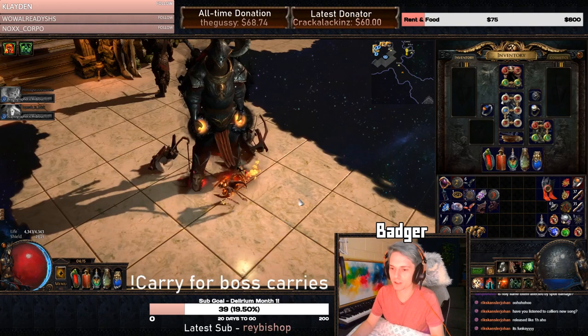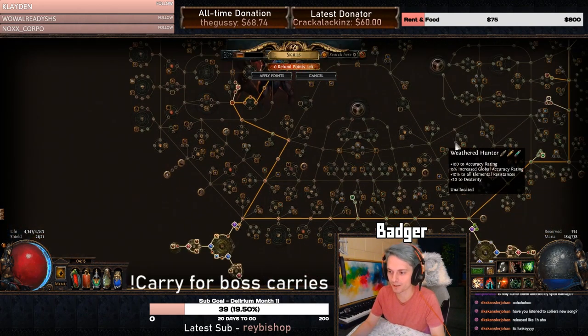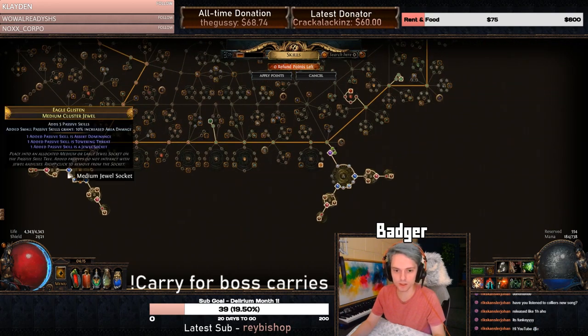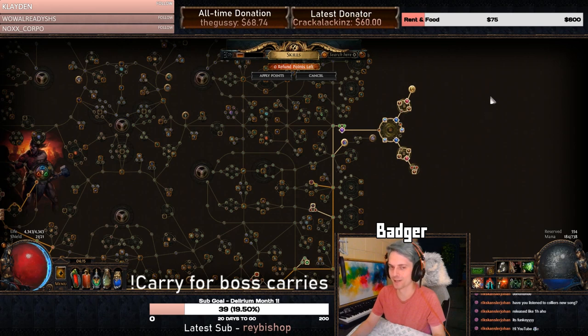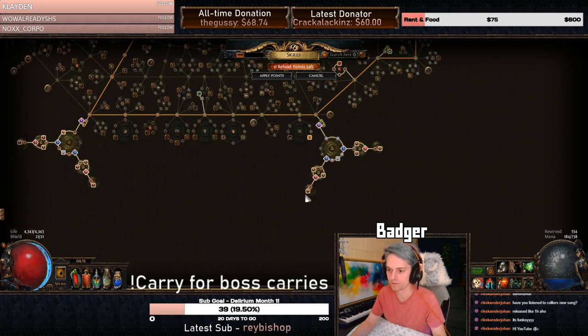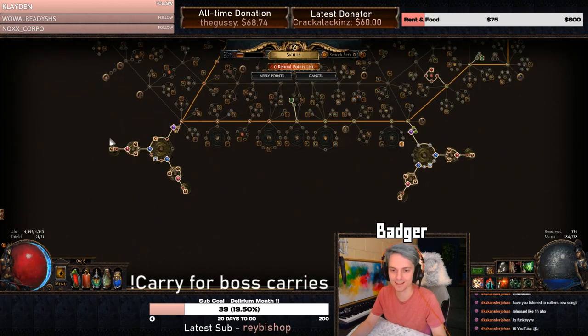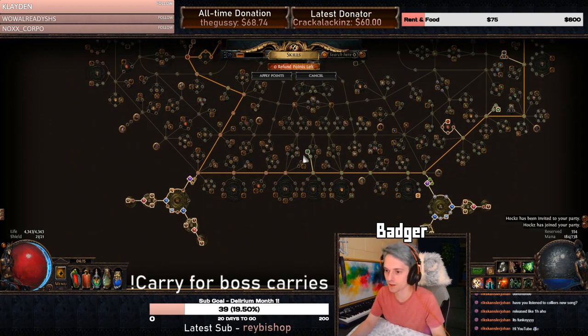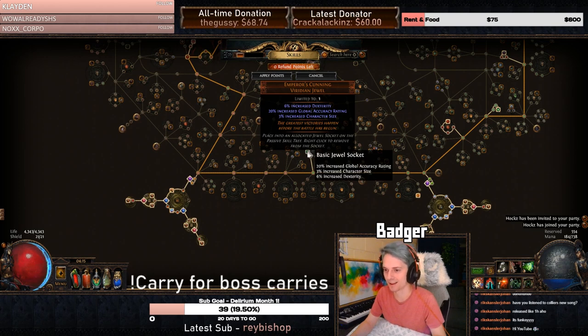Let's quickly take a look at the passive skill tree on my biggest Badger character. We have one full large cluster, two passives, two, and three. So in total with this build, I'll just calculate here — we have eleven percent. Eleven times three, which is 33% increased character size, and then an Emperor's Cunning Jewel for an extra three percent — 36% increased character size on this character.